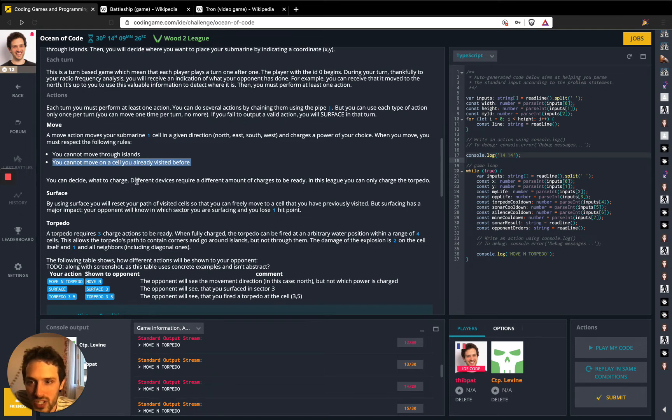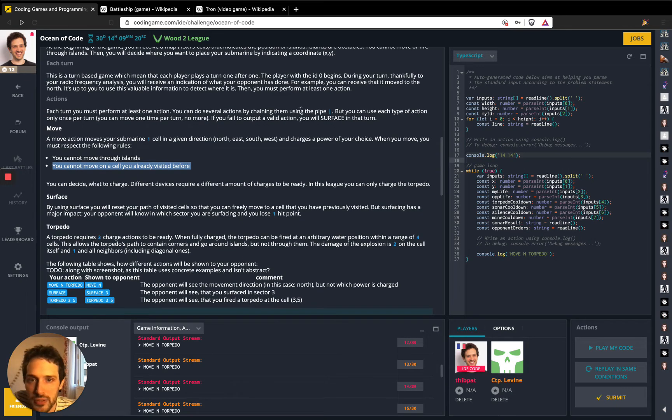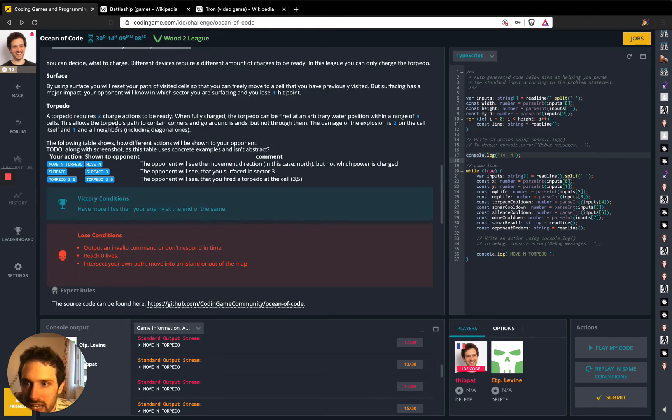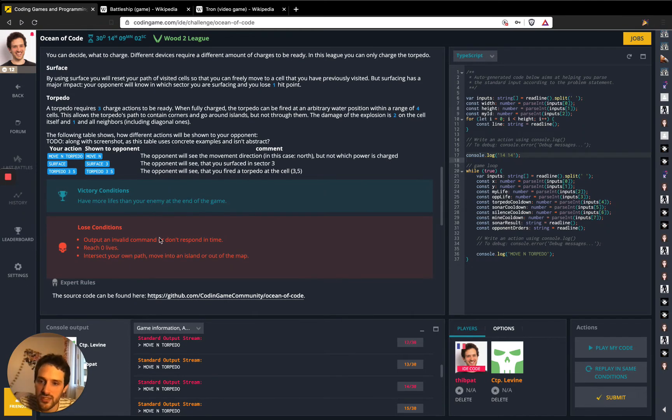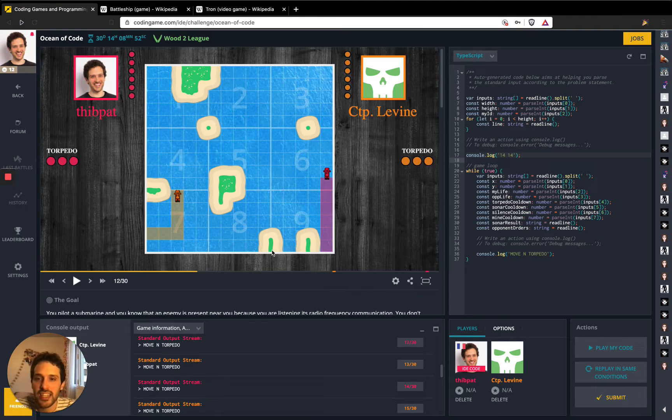You can decide what to charge — different devices require different amounts of charge to be ready. In this league, you can only charge the torpedo. So the idea is that you need to make sure you don't go on top of your own path. If you start from the middle of the map, you will just deny half of the map to yourself. So this is going to be complex — this is a bit like Snake, like Tron, like Battleship.